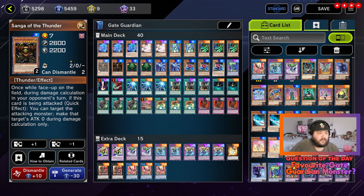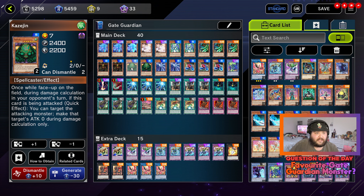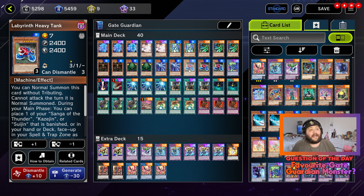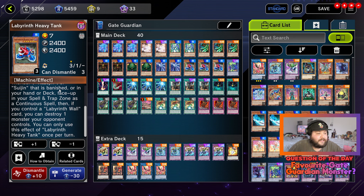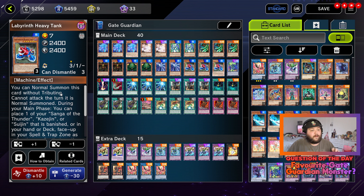Two copies of Sanga of the Thunder — while face up on the field during damage calculation in your opponent's turn, if this card is being attacked, quick effect, you can make that attack zero during damage calculation only. I believe this applies to all three of them. So we've got two copies of Kazejin and two copies of Suijin — of course they're the main Gate Guardian monsters of the deck. Three copies of Labyrinth Heavy Tank: you can normal summon this card without tributing, it cannot attack the turn it's normal summoned. During your main phase you can place one of your Sanga of the Thunder, Kazejin, or Suijin that is banished, in your hand, or deck face up in the spell and trap card zone as a continuous spell. If you control a Labyrinth Wall card, you can destroy one monster your opponent controls. It's great for getting out the Sanga, Kazejin, and Suijin pieces that are in your deck. It's also a level seven monster and it's an instant summon, which is very nice for some plays later on.